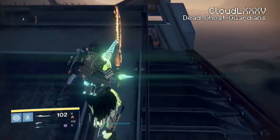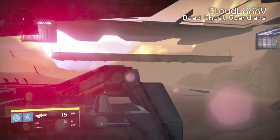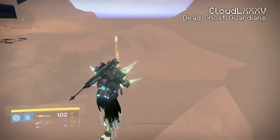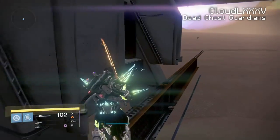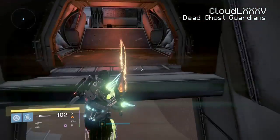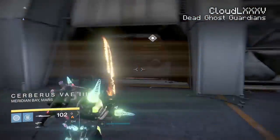Now to actually get into the Cerberus Vey 3 boss room where you fight Valus ta'Arc — if you go in that direction you will end up hitting the checkpoint and you'll be stuck outside. So you want to come along this side here and you just want to jump up to this doorway. And there you go, you're inside Cerberus Vey 3.